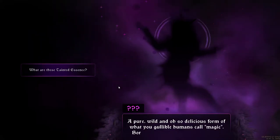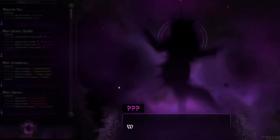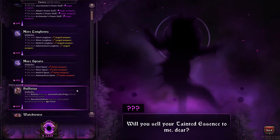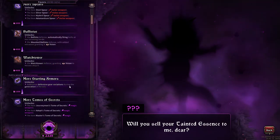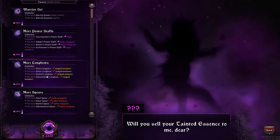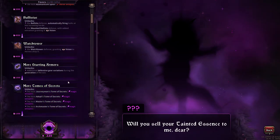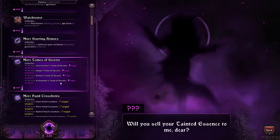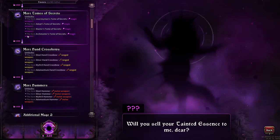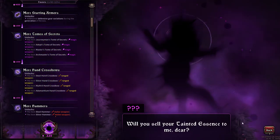A pure, wild and oh so delicious form of what you gullible humans call magic — born of hubris and envy, pride and jealousy. It's been corrupted though. I'm sure you saw the effect it has on boring living things — quite entertaining. Will you sell your tainted essence to me, dear? Is it selling? I thought we were just offering it to you as a gift. More starting armor — I like having some of these things. Longbows are good, maybe I just do more longbows. More tomes of secrets — oh damn, I actually would have wanted that. More hand crossbows and more tomes of secrets are like two weapons that are carrying me right now. We'll just survive the night and unlock them next time.